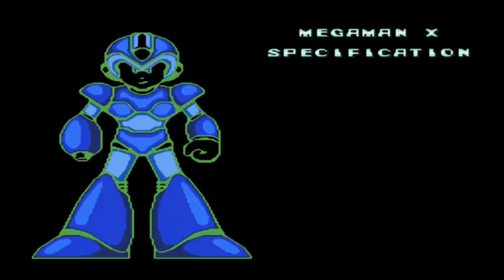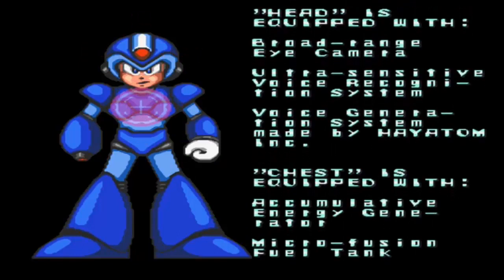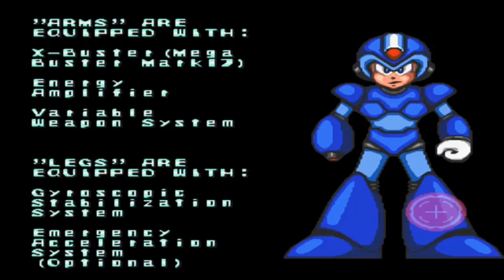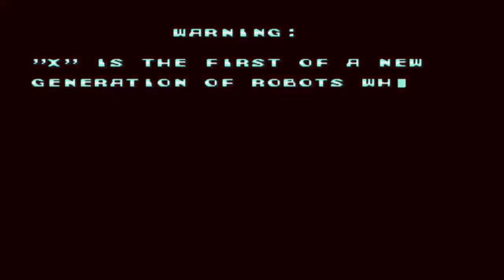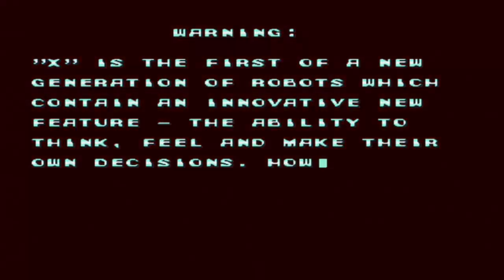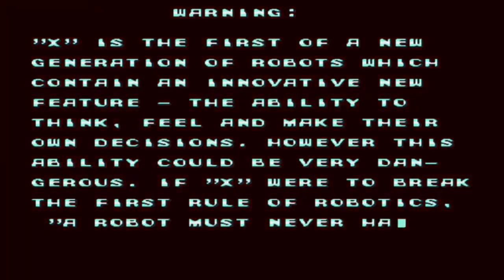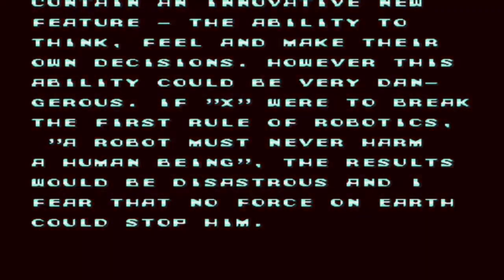Mega Man X Specification. X is the first of a new generation of robots which contain an innovative new feature: the ability to think, feel, and make their own decisions. However, this ability could be very dangerous if X were to break the first rule of robotics - a robot must never harm a human being. The results will be disastrous, and I fear that no force on earth could stop him.